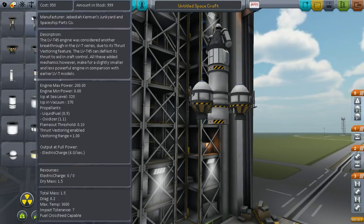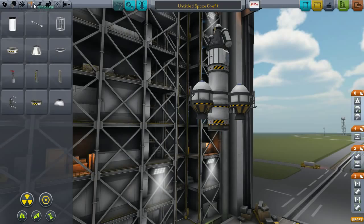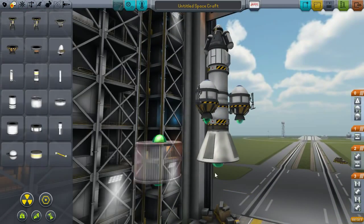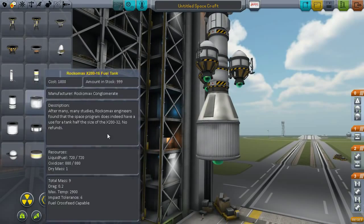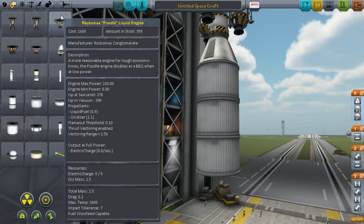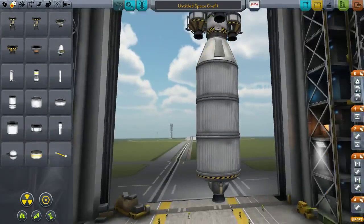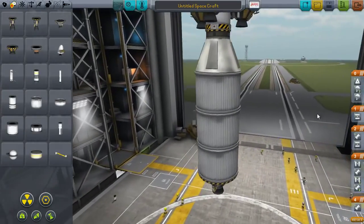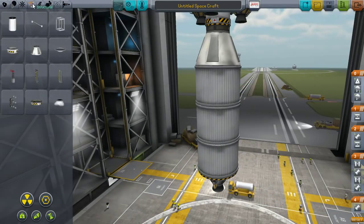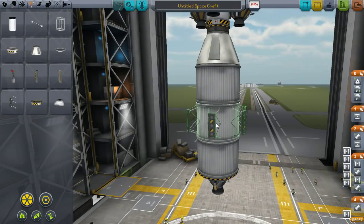Now comes the fun part, because now we get to go big. We're going to put the SAS module on and build a brand new asparagus system based on large parts - in theory. Although we don't have a lot of large parts to work with, we should have enough unlocked that we can sort of make do. We don't have the large engines yet - that's another tier. I wonder if we could do this with the poodle engine there, and then do an asparagus of these around it. We'll try it - give it a run, put it through the paces.